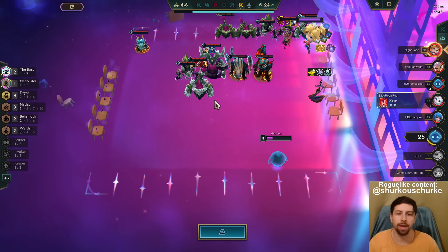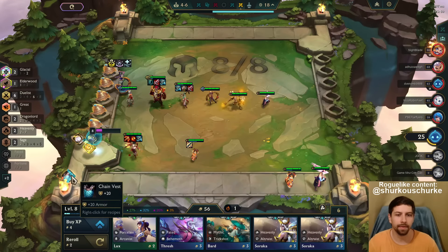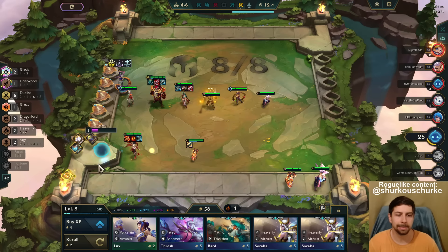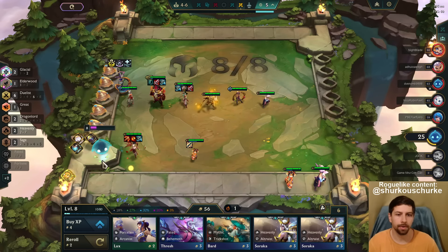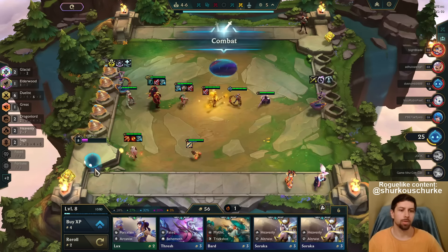I don't know if I'm winning this — I thought I'd be Giga Broken but the Boss players are actually winning hard. I definitely go Bloodthirster on him. Who else do I itemize? I mean, probably just Bloodthirster on him. And then we just go level 9.